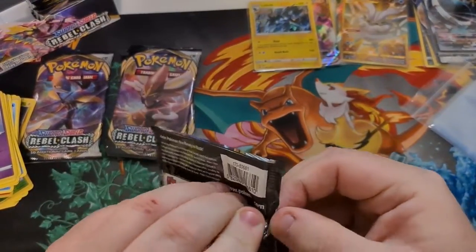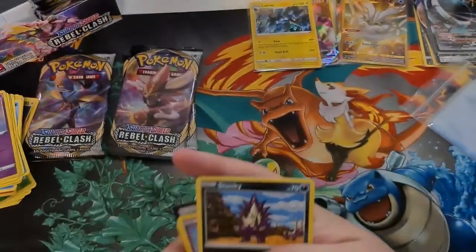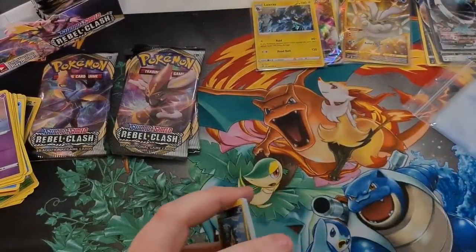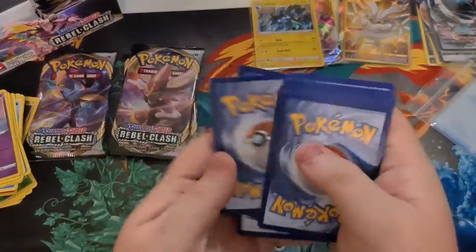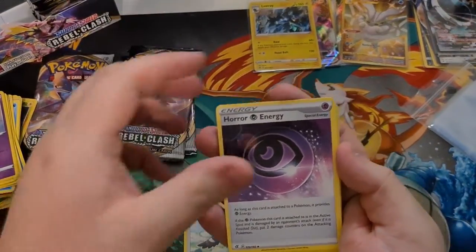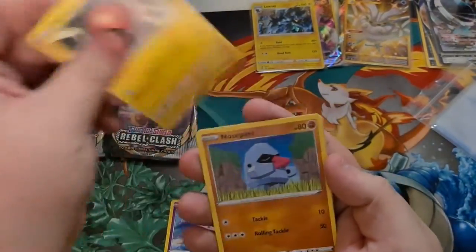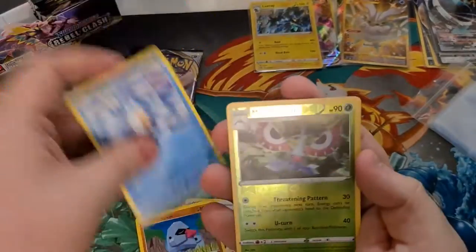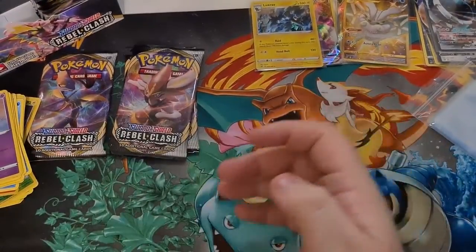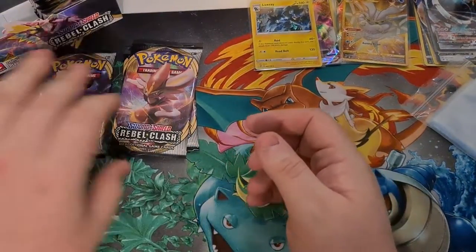Inteleon on the front — but is Inteleon in the pack? Code card. One, two, three, four. Water for Inteleon, Fire, Tranquil, Horror Energy, Heatmor, Stunky, Clefairy, Voltorb, Nosepass, Wingull. Reverse Mask, Raichu. And Garbodor, Regular Rare. Unfortunately nothing great, but we have three packs left.